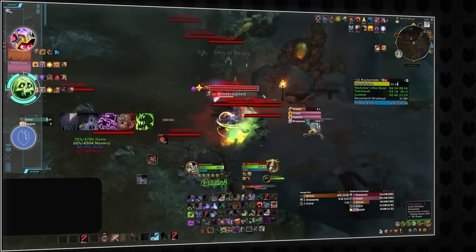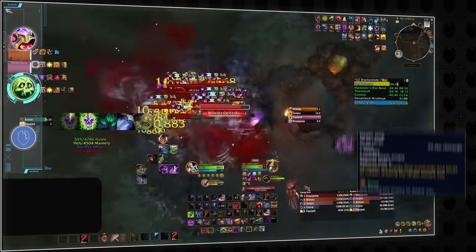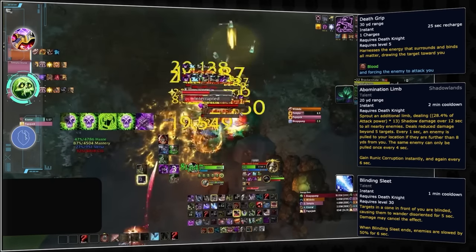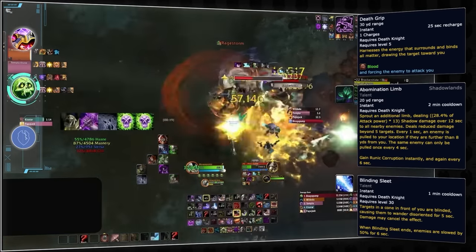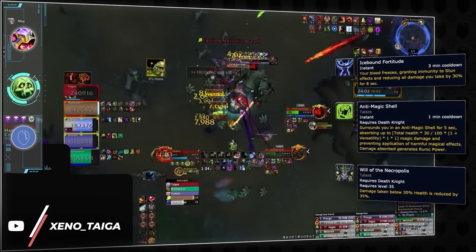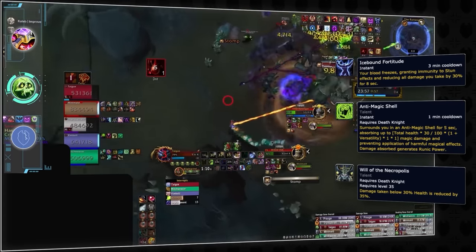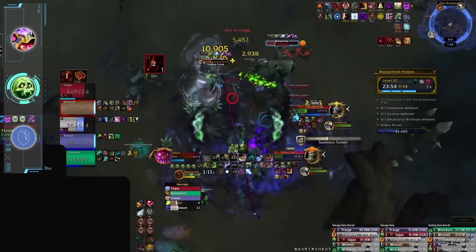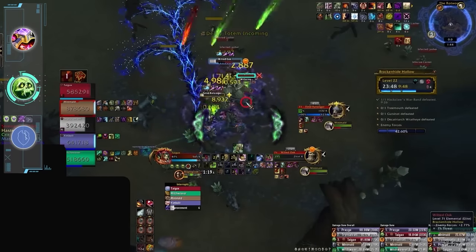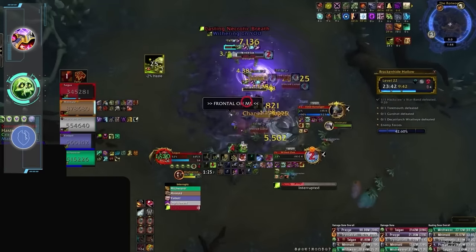If all this wasn't enough, Unholy DKs are expected to do a significant amount of mob control. Between Death Grip, Abomination Limb, Blinding Sleet, and multiple interrupts, the niche of Unholy lies in its ability to assist with difficult pulls, grouping together trash and being highly disruptive when needed. The saving grace is its strong damage mitigation tools, especially Will of the Necropolis, which adds passive DR while below 30% HP. The need to juggle disjointed offensives with mob control and a maintenance-heavy rotation means Unholy might not be the best pick as a true beginner.